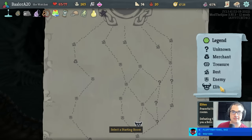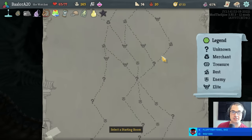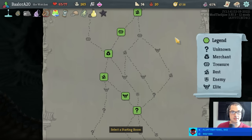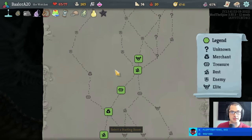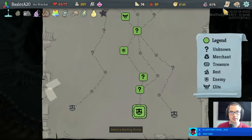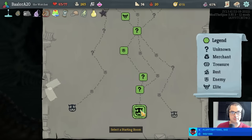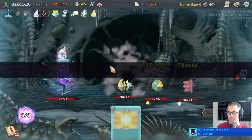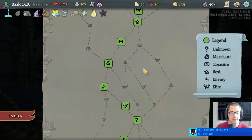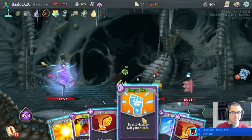Not off to a good start — bummer. That is a sad pile of elites. So it goes. We'll get two extra relics this act, one more next act. It's the thought that counts. I guess I don't want to take too many combats — they don't really serve us that much. Winged boots would be cool. Even with winged boots we could do quite a few additional elites — those would pay off big.